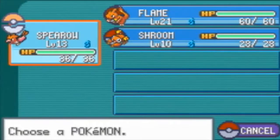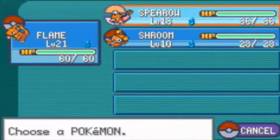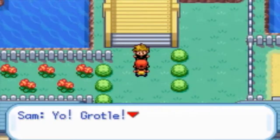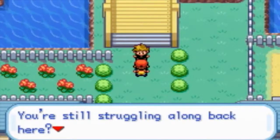I have my team arranged the way I want it to. I can start off strong with Flame, so I'm going to go with Flame cause Spearow and Flame have an eight level difference. And this battle's gotta be coming up soon — and here it is! Sam: Yo, Grodel! You're still struggling along back here?